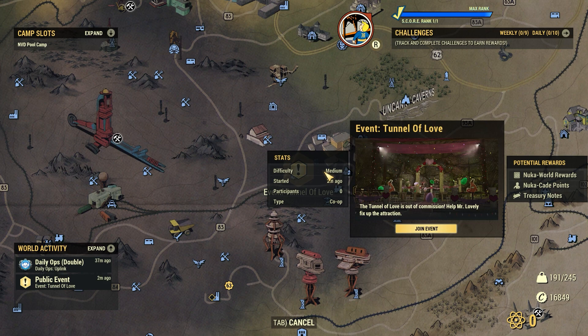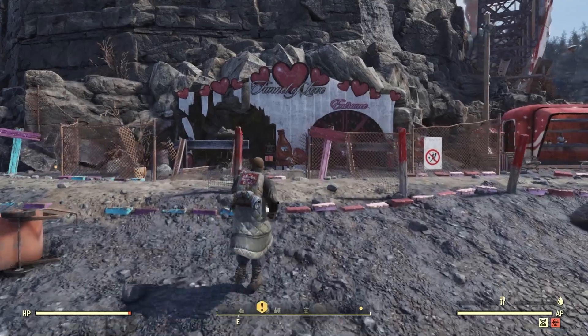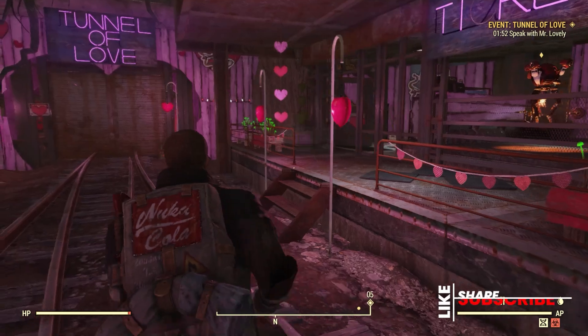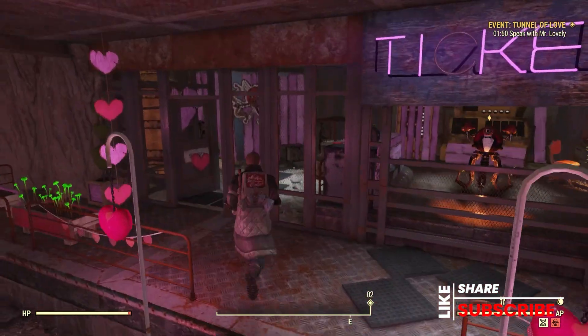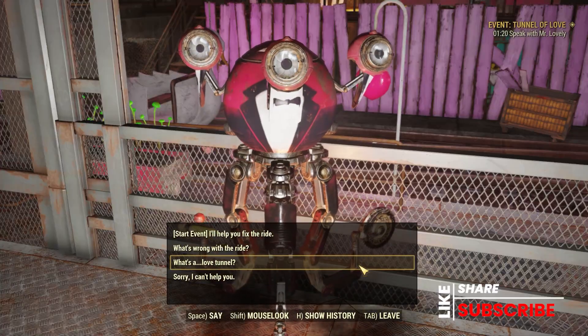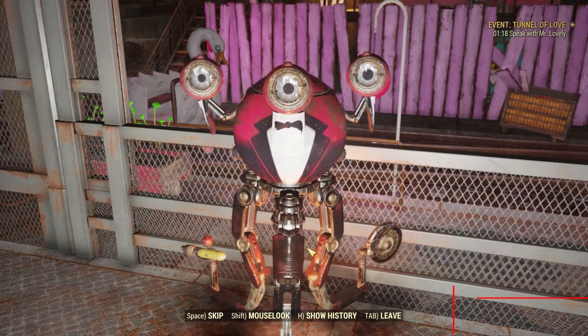First off, you'll get the event notification for Tunnel of Love. Go ahead and fast travel there, or if you're already at the Nuka World on Tour site, you can just go in this way. The first player that makes it into the Tunnel of Love will kick off a two-minute timer. You have two minutes to talk to Mr. Lovely and start the event, so that's not going to give you a lot of time for small talk — head on over to Mr. Lovely and kick the event off.